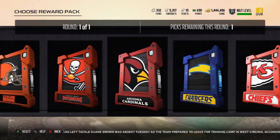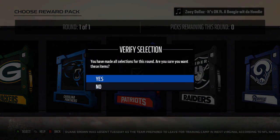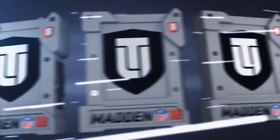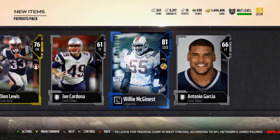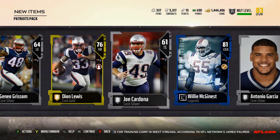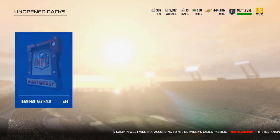I'm gonna open up a decent chunk of Patriots packs just because I want to pull that Devin McCourty. We pulled a Willie McGinnis to start it off — not a great pull, it's about 10k or whatever, but still not an awful pull.